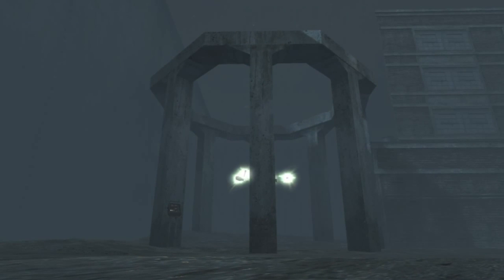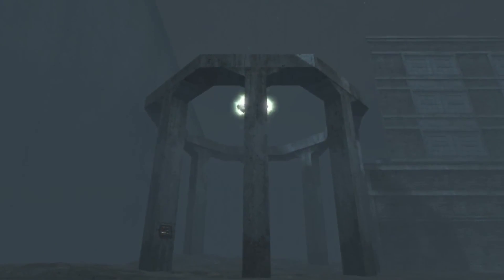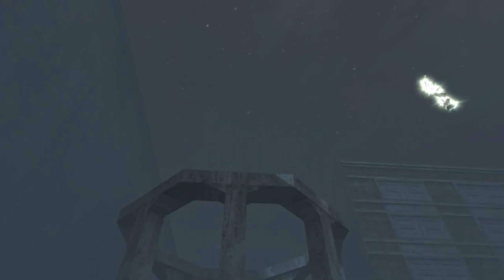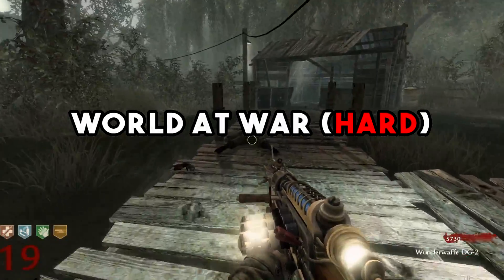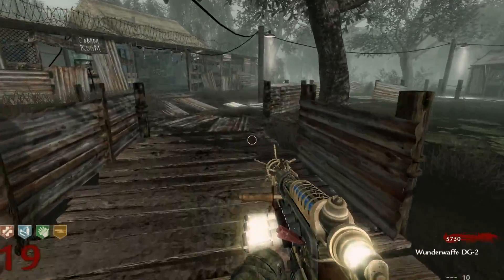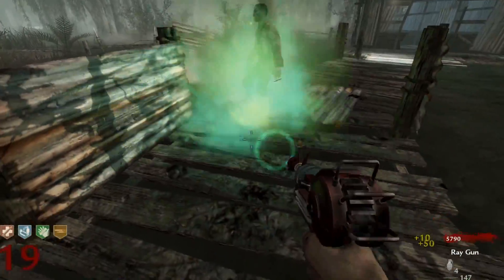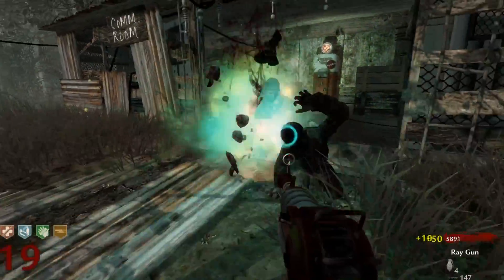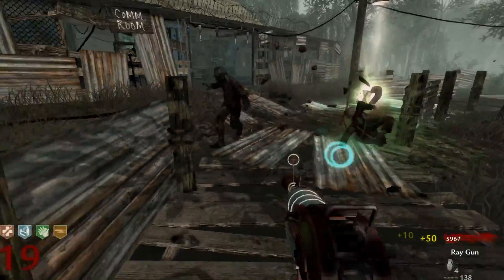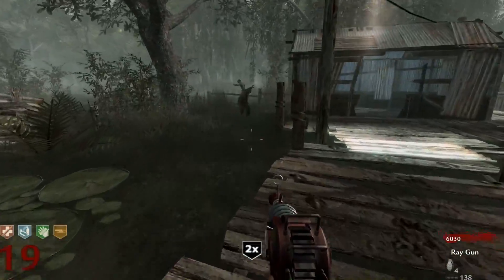Easter Eggs were already in Zombies before this, but I feel like they really took off on Der Riese. When it comes to difficulty, World at War Zombies is easily the hardest Zombies mode within Treyarch Zombies. I think one of the things that makes it so difficult is how simple it is, because when you look at BO1, BO2, or BO3, we have all of this new stuff — new perks, new weapons, new wonder weapons, new equipment that makes surviving a lot easier.